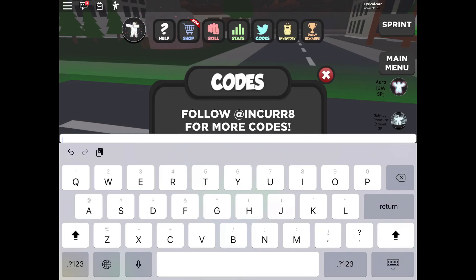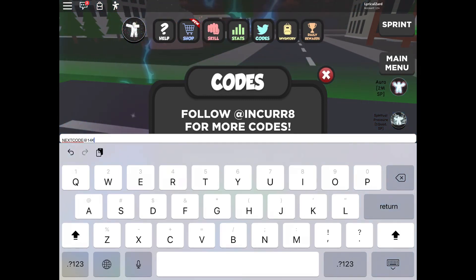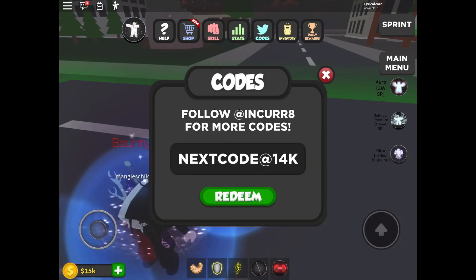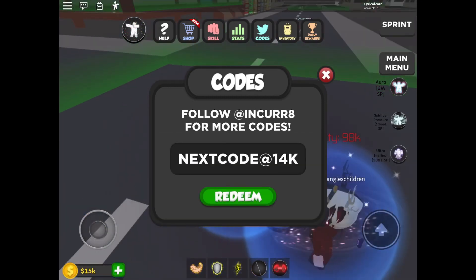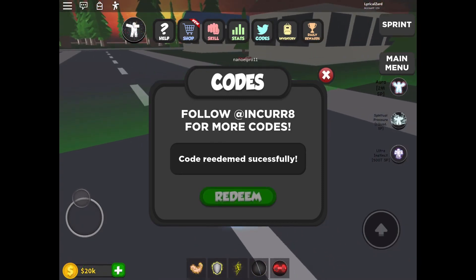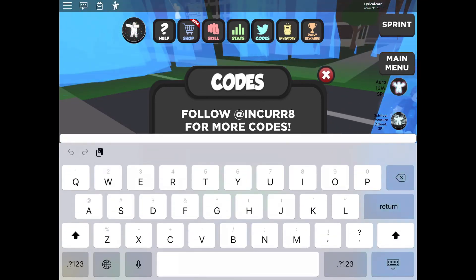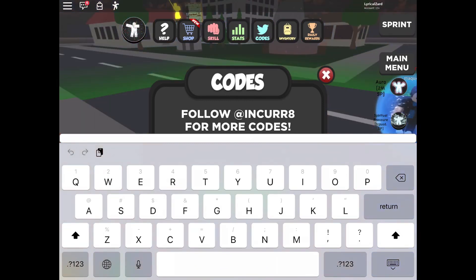The next code is NEXTCODE@14K — all capital letters: N-E-X-T-C-O-D-E, then the at symbol, then 1-4-K. You guys can pause the video if you need to. Redeeming it now — code redeemed successfully! That gave you 5,000 coins, so that's super nice.